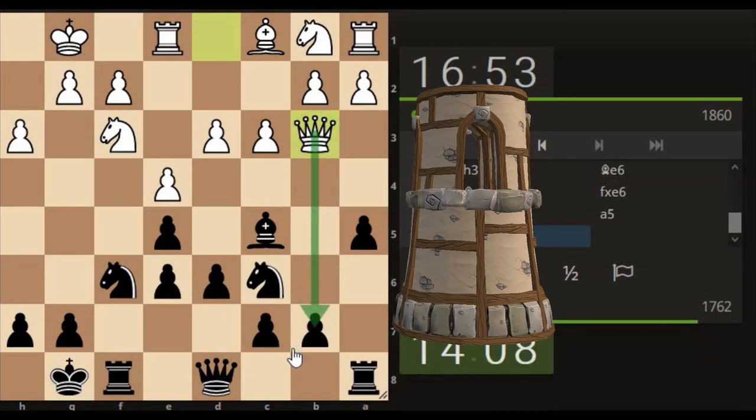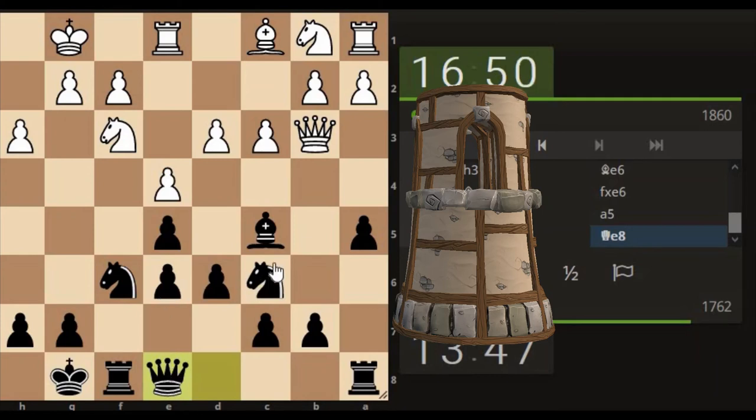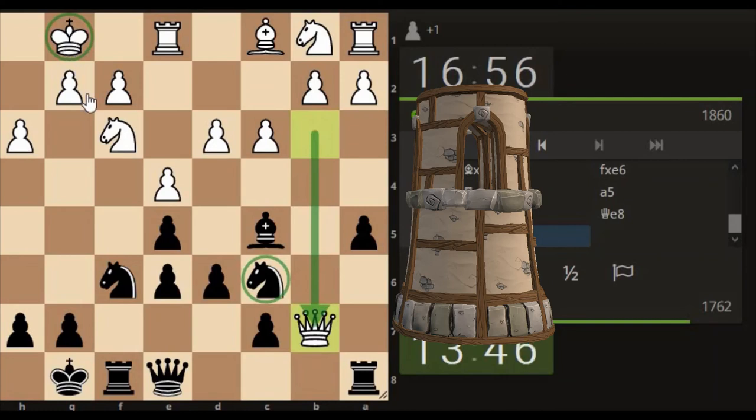Coming in quick just for a measly pawn here. If we block off then our bishop gets smashed. I suppose we could go there. It's got two pawns — interesting. Just defend this one; if he takes this one, it's so far away from his own king that his king is going to be home alone. And he has taken as well.